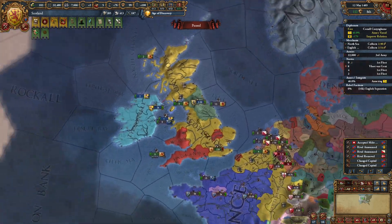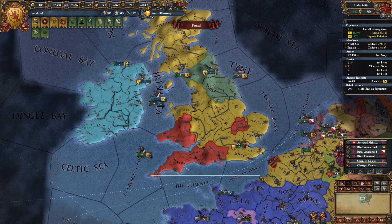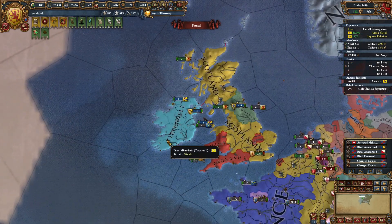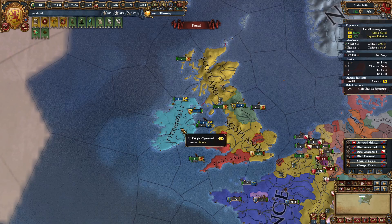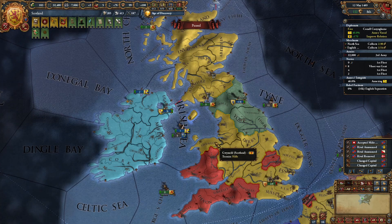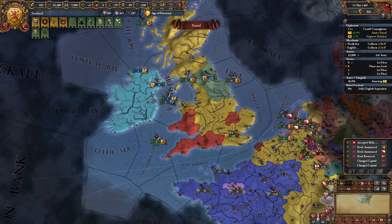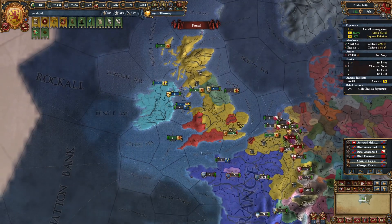By this point in the game your nation should look something like this: you should have eaten up most of England minus parts of Wales and the southern regions, which come later in the Scottish mission tree. You should have either taken all of Ireland yourself or given it to a vassal, and if you used vassals in Ireland, Northumberland, or Wales, you should be annexing or have already annexed them.